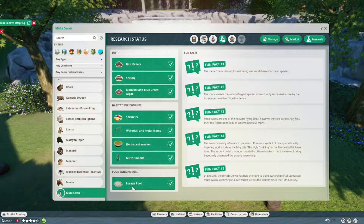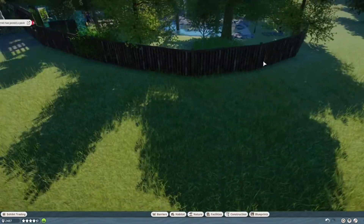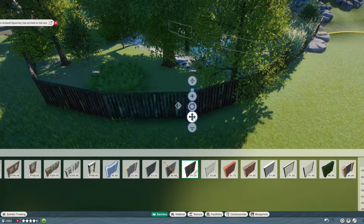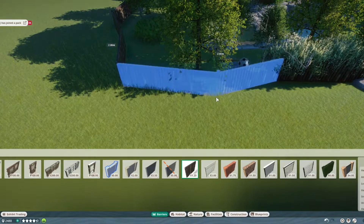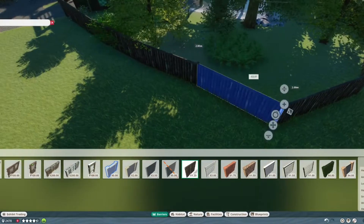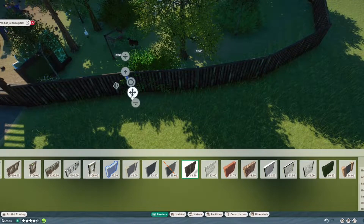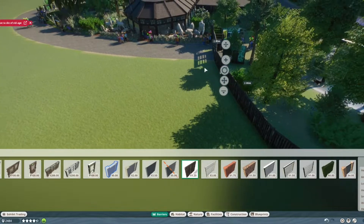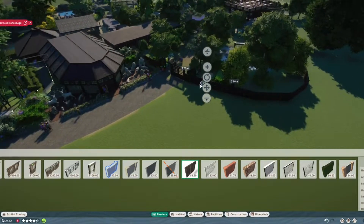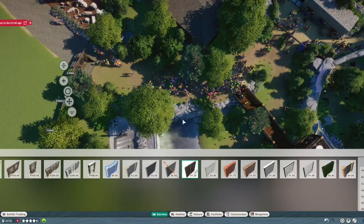We're gonna give them some food enrichment. I accidentally removed something, so we're gonna add that again. I want to make this path a bit wider. I don't care that much about the shape out here since it's not my plan to build anything. I care more over here because we have our gift shop — not a lot of people actually visit it because we don't have that much here in this habitat. They probably mostly come over here and then leave the same way again.